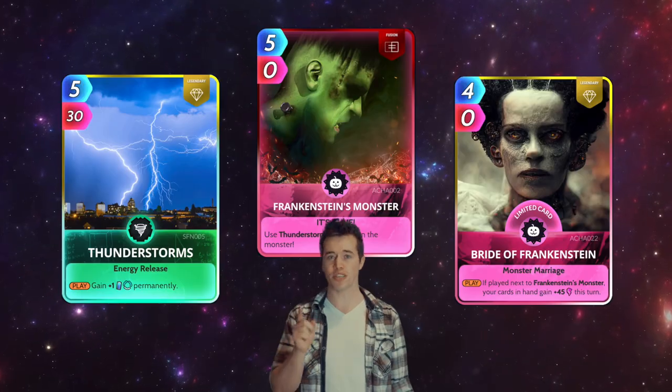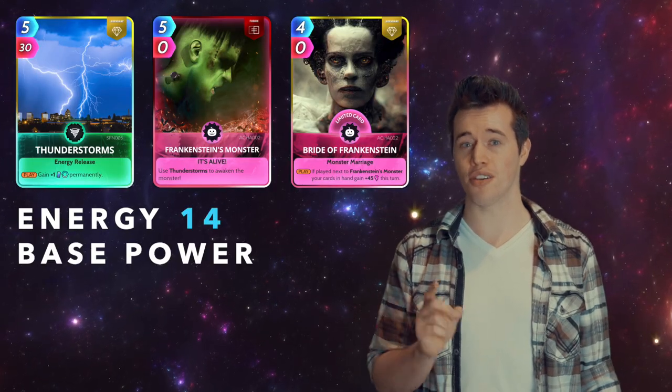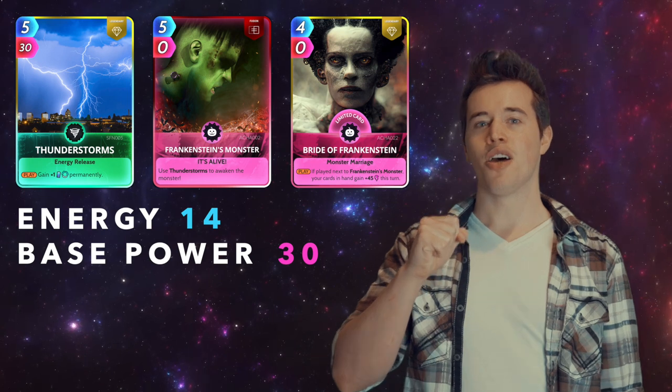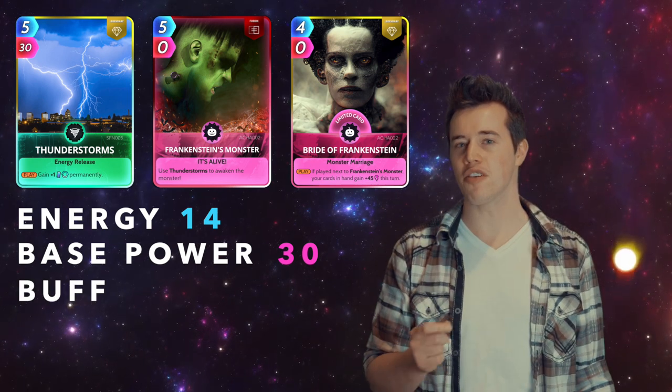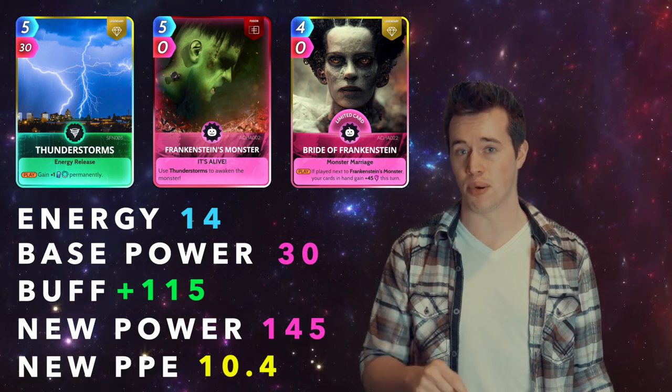And lastly, Thunderstorms. Thunderstorms, Frankenstein, and Bride of Frankenstein. Total energy: 14. Total base power: 30. Without abilities, that's so bad. These three have a buff of 115. That makes their new power 145, and their new PPE 10.4.